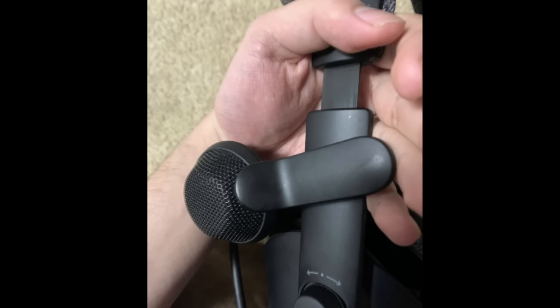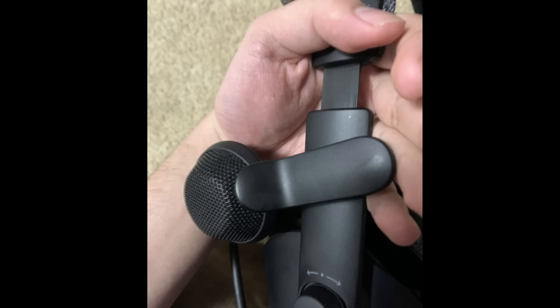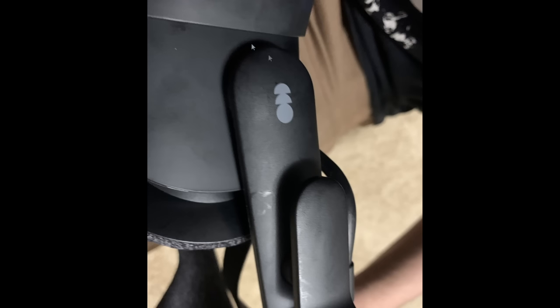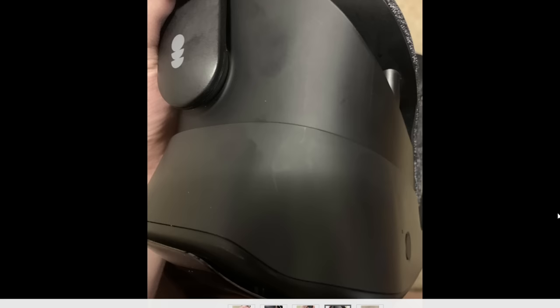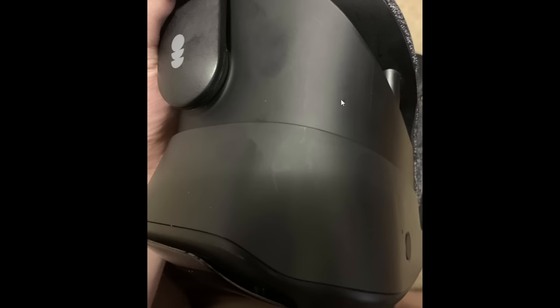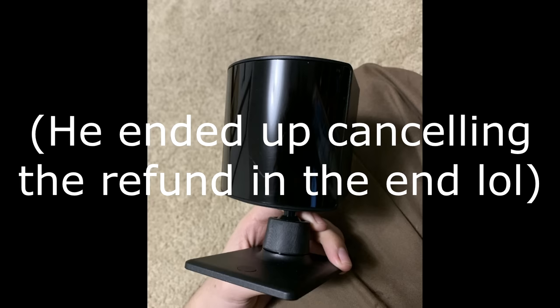He sends pictures of the supposed marks and damage. First picture — I don't see anything. It's a little dirty, but it's a VR headset that goes on your head, of course it's gonna be dirty from the oil. Another picture — a couple of marks? Use a towel and clean it. These pictures aren't showing anything — you use a VR headset once and it's gonna look like this. The last picture is supposedly a scratch right over a lens laser, but it looks like a little smudge to me. He said it would have trouble reading and I said he's capping.